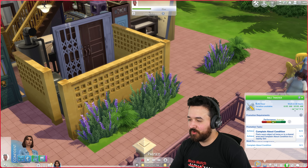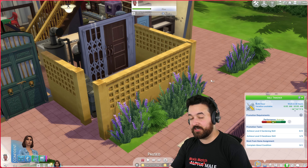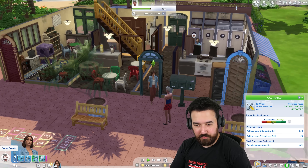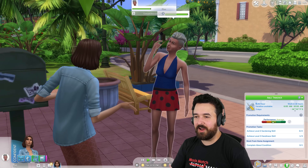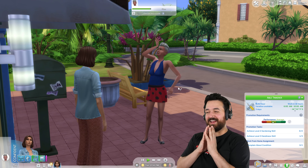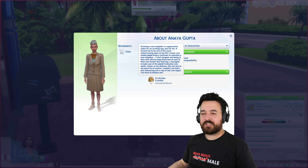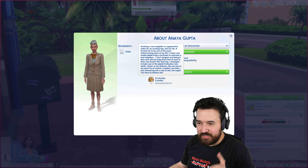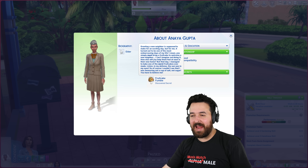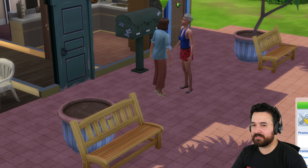I don't know if I can get started with the assignment, but we can do 'complain about condition' — find one object at home or in a shared area and complain about it. Actually, I don't think we can do that because everything's in good condition. So I'm going to go pry for secrets. Anaya, what's going on? She's telling me about the fruitcake fumble: greeting a new neighbor turned out to be one of the most embarrassing days of her life — she managed to bake one of the worst fruitcakes ever made.